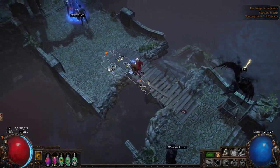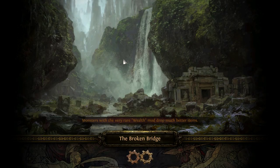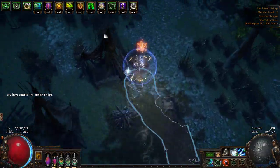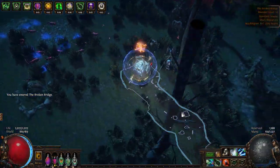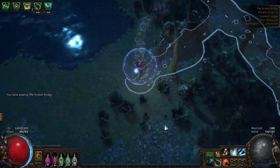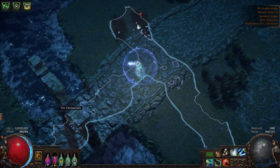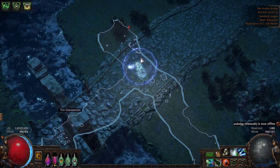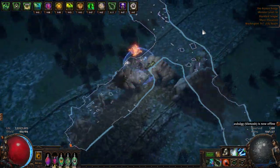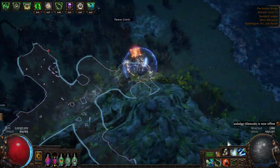First off, when you start in the bridge encampment of act 7, you'll be heading out to the broken bridge. In the broken bridge, you have a single quest to do, which will be situated around here - either here or there will be the castle where you'll be able to get the silver locket for Whalum. We can just go ahead and go there to show you guys where it would be. Right here - you'd have the castle.